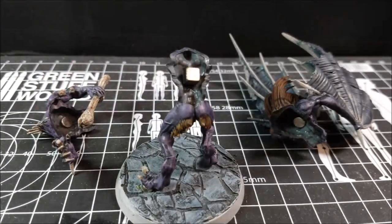Now we can talk about the most difficult part: magnetizing the back. I decided to magnetize the back because it changes depending on whether you want the Vargas type model, the Crypt Flyer, or the Crypt Hunter. The backs are different, so I magnetized them in two different ways.